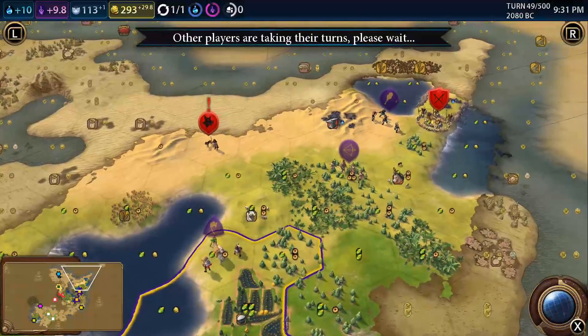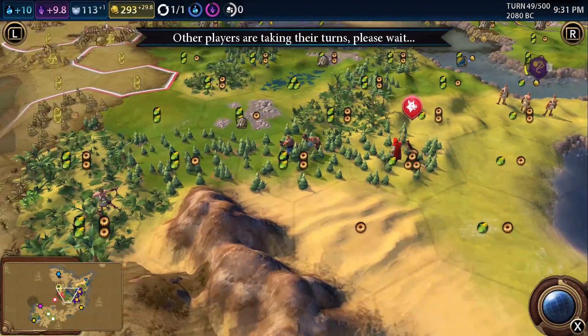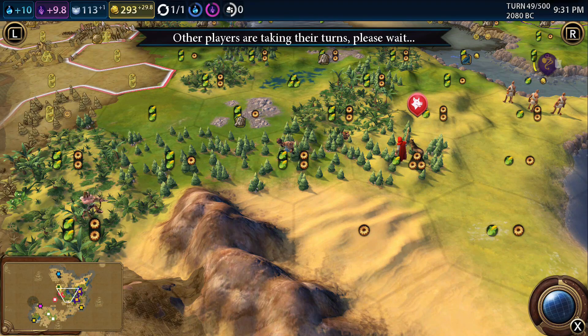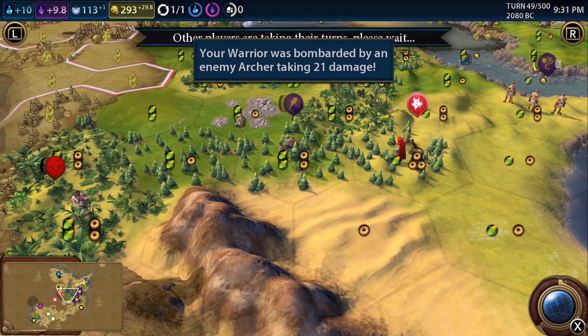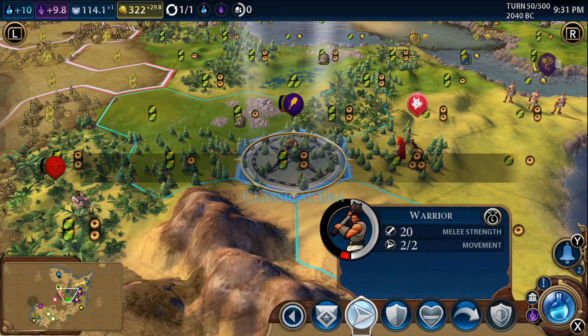I want to get rid of this barbarian encampment very quickly. I was hoping they'd come out and fight us... oh no, we're running away! Thank god - we're alive! We're just alive. I don't want these guys to die; I've got an emotional attachment to them now.